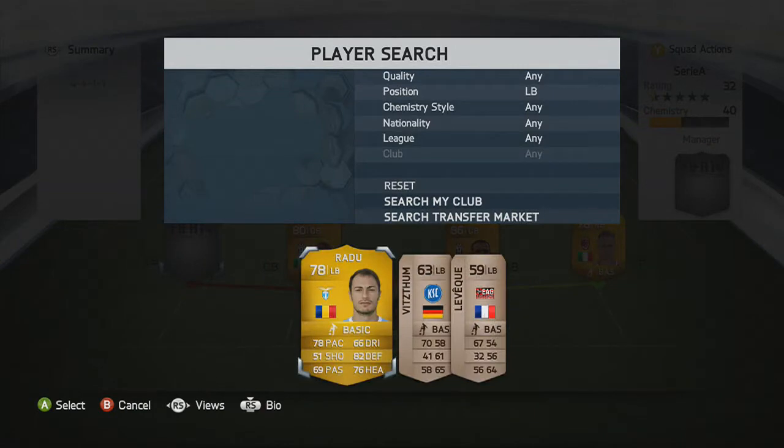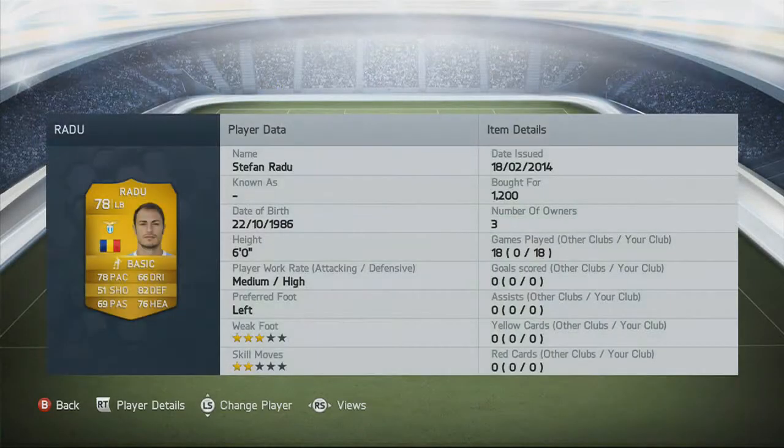Left back, we go to our worst player in the team, Radu. We wanted to make this like a shiny team so we brought Radu — 78 pace, 78 rated. He's just a normal left back, nothing special about him.